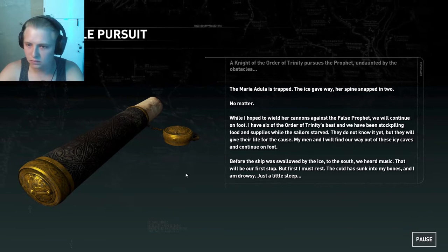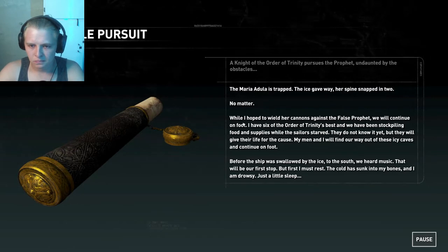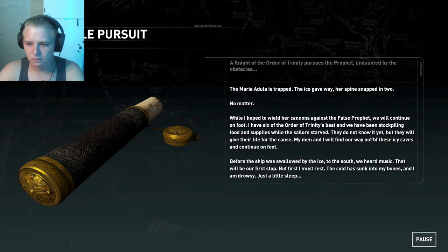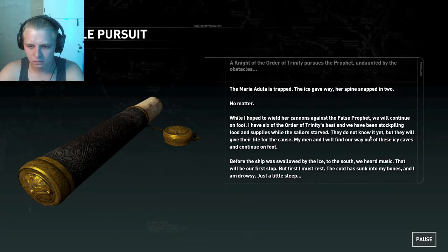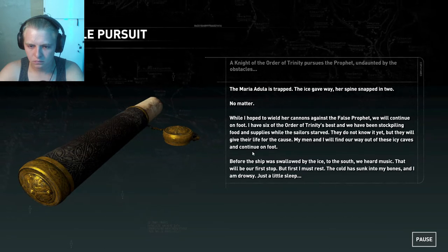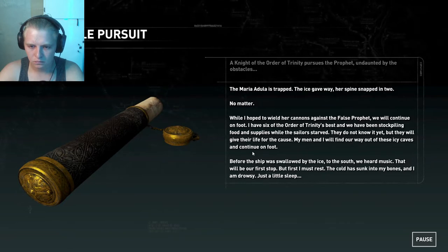The Maria Doula is trapped — the ice gave way, her spine snapped in two. No matter. I hope to wield her cannons against the false prophet; we will continue on foot. I have six of the Order of Trinity's best, and we've been stockpiling food and supplies while the sailors starved. They will give their life for the cause. We heard music before the ship was swallowed by the ice — that will be our first stop. But first I must rest; the cold has sunk into my bones.